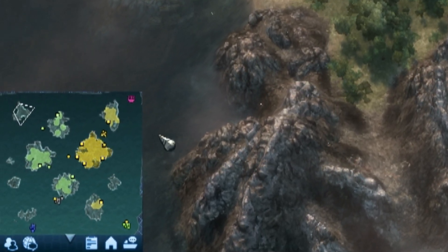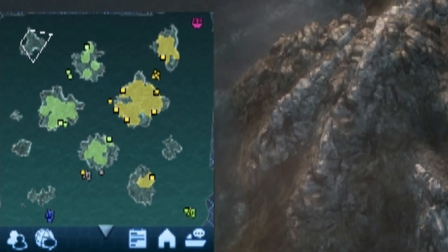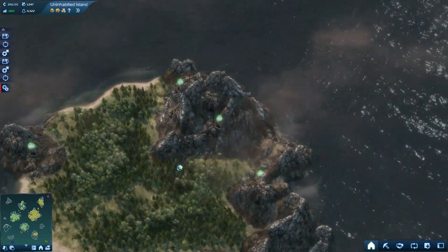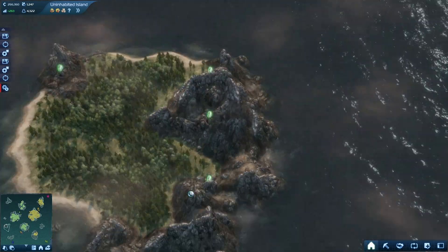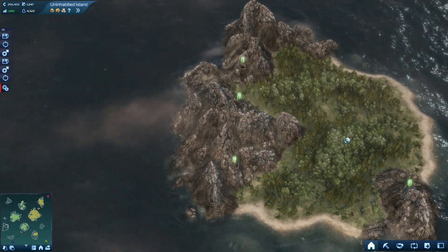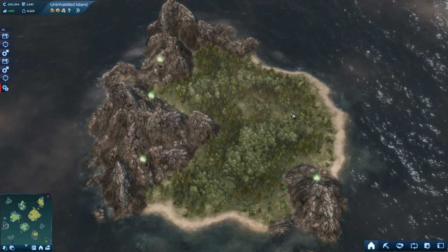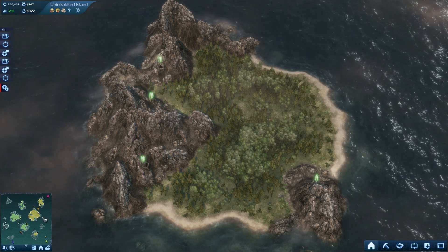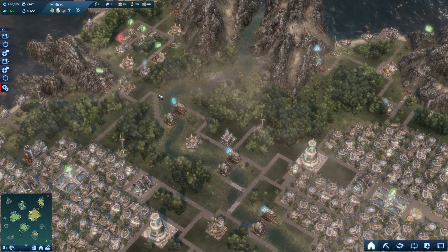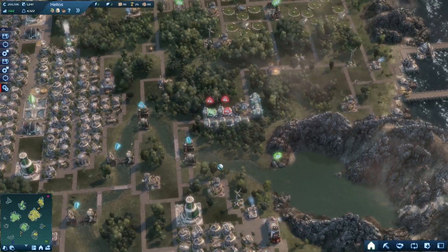Some of these islands you colonize would really only have production there — you wouldn't actually have a population. I would put ore extractors and buildings to pre-process materials and ship them to the big island where people actually live. The population is only 4,300, and I don't think I can get it much larger.